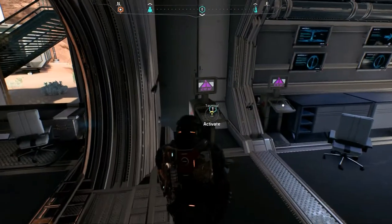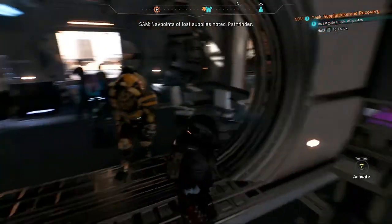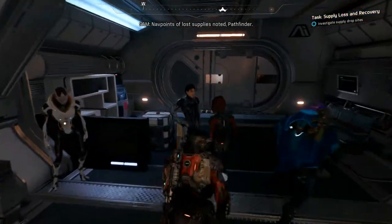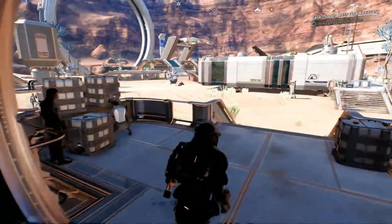So this terminal has something for us — Prodromos Supplies Report, Jerry O'Donnell. Shrinkage from our survey team's supply drops has been running at 15%. If we had people to spare, I'd send them to investigate. It's rough country, but I've been told to expect up to 20% loss — doesn't mean I accept it. Nav points of supply lost sites noted, Pathfinder. Not busting our tails on viability to let resources go so easy. Let's check it out.